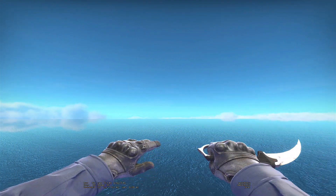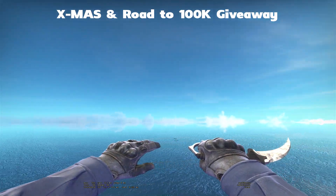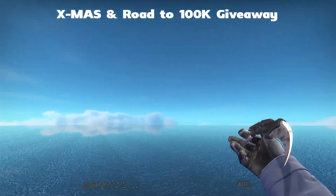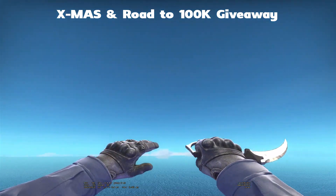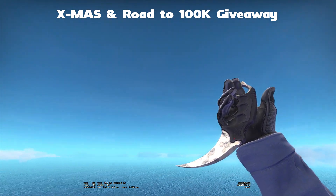The prize of the giveaway, as you can see right now in the background in the gameplay, is a karambit stained in minimal wear condition. I also think the float is quite good. I know the stain usually doesn't need the best float and condition, but I think since it's more shiny like this it makes it look a lot better — and I mean, who doesn't like shiny, right?